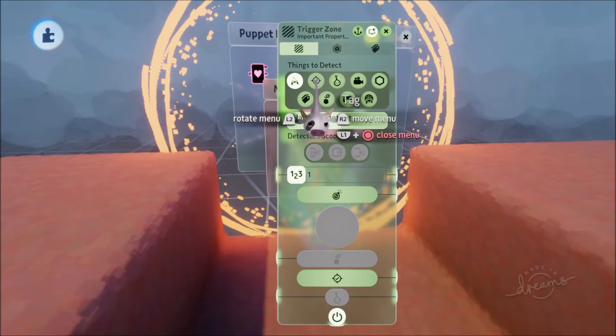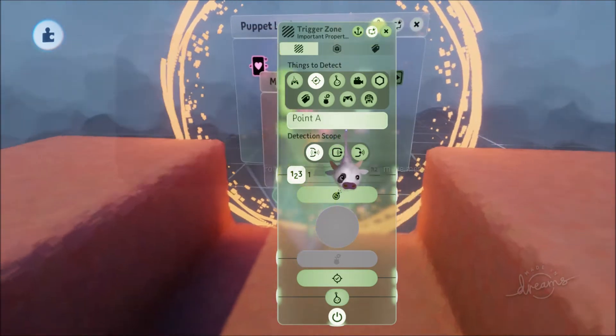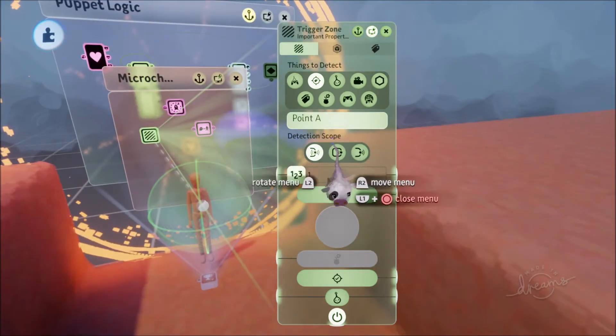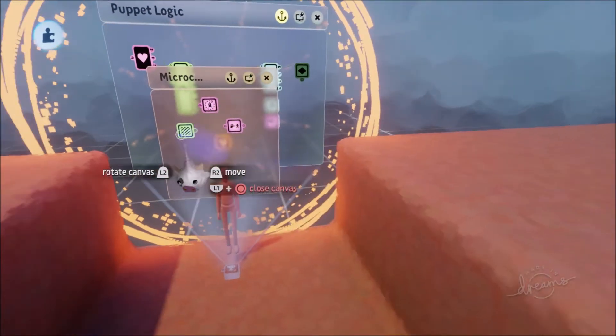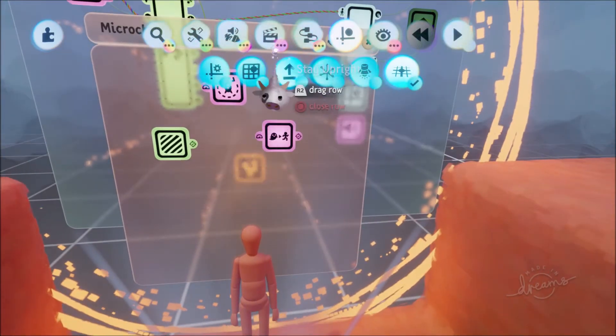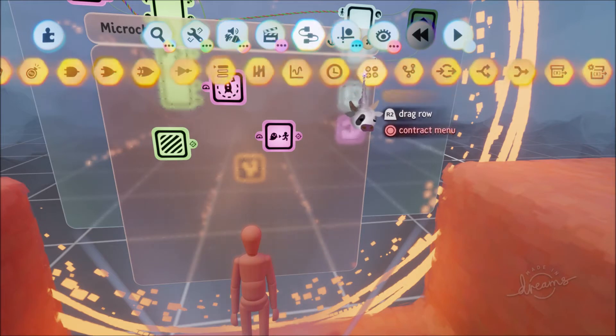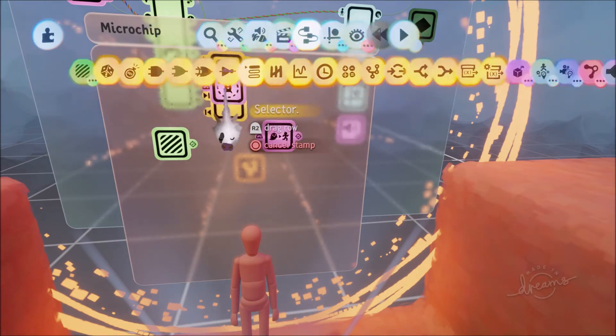We'll go to Things to Detect, then Tag — Point A. So when they get to Point A, it's going to say 'I've found Point A, we are now there' and it's going to go to Point B. To make this a bit more structured, we're going to put down a Selector.